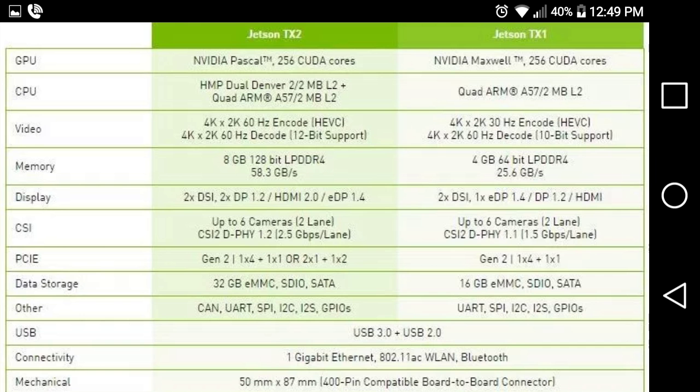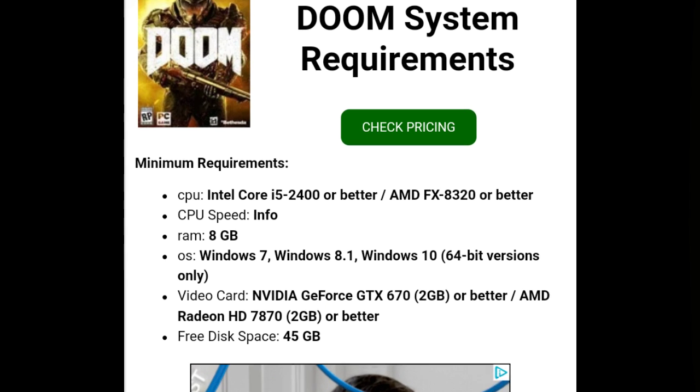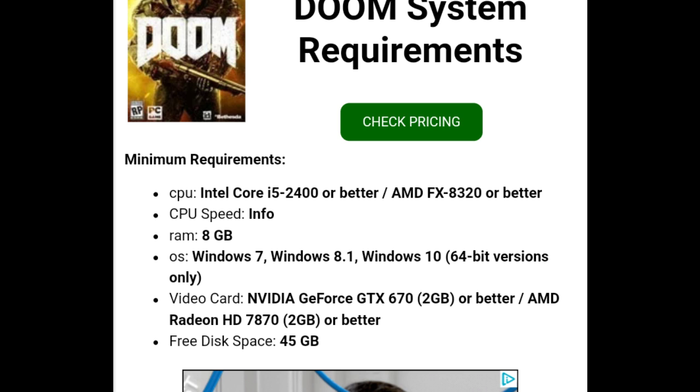I helped break it down too, because the minimum requirements for Doom? Look — a Core i5-2400 or better. Minimum requirements is 8 gigs of RAM. So how is it an X1 processor when the X2 is 8 gigs of RAM but the X1 is only 4 gigs? Quit underpowering the Switch, because clearly it's running Doom, Wolfenstein, and all that. Any modern game it can run because it has at least 8 gigs of RAM.